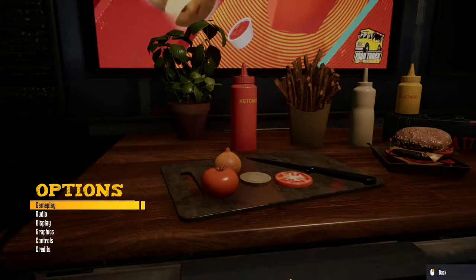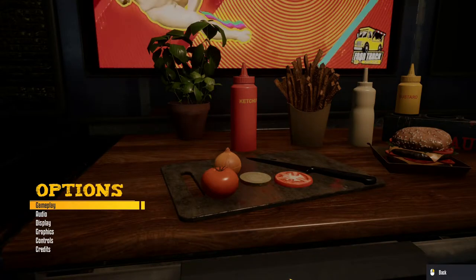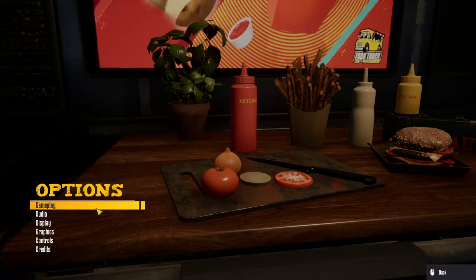The options menu kind of suffers from trying to look like more than what it is. I don't know if that's because on full release there will be more options available, but right now you've got a lot of tabs that don't really need to be there. The gameplay tab, for example, just gives you language and difficulty, and it takes up a lot of screen space that doesn't need to be there.